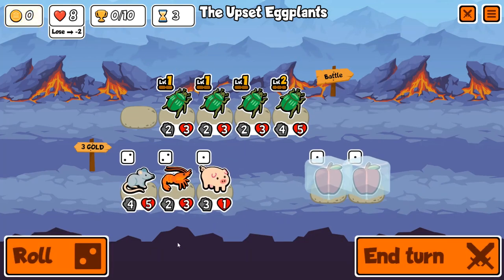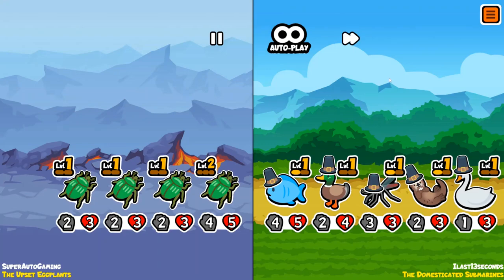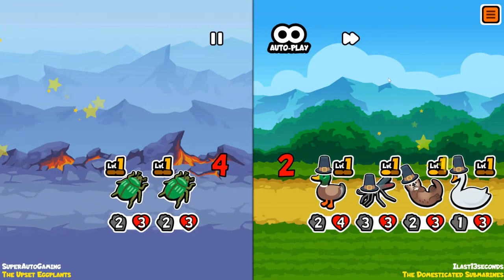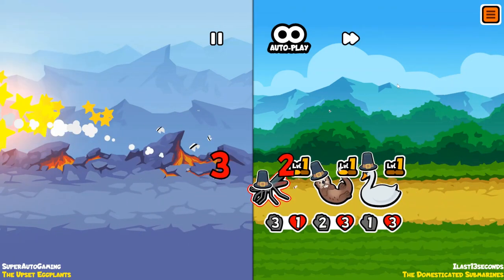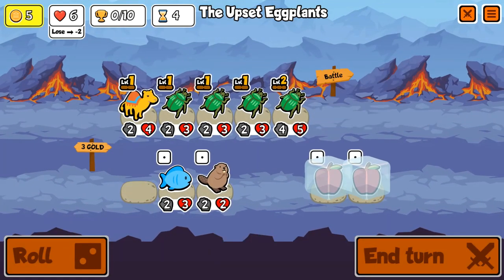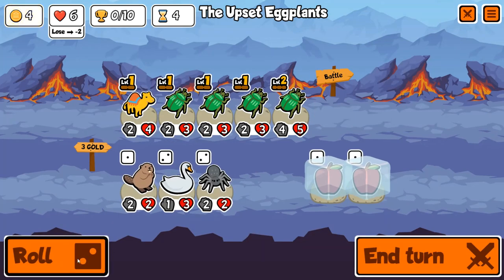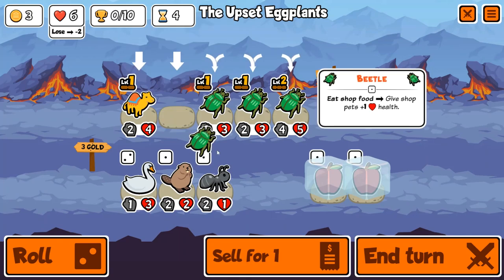We actually go for a bacta start, which is really good. We didn't find a Dromedary though, so that's a bit unfortunate. So not only a 1 HP comeback, buy every snail that we see, 4-squad, we also bacta. Literally everything you could possibly do in a game, I do it.